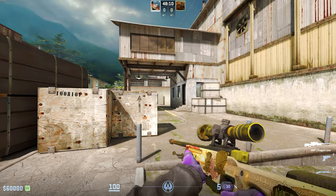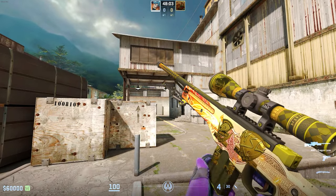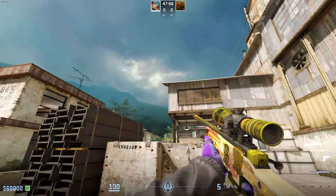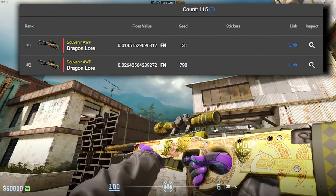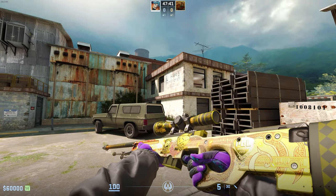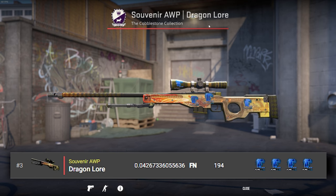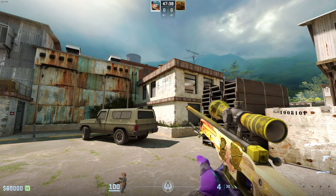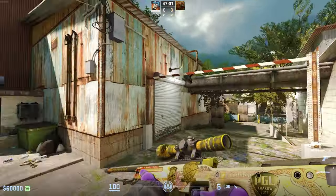In 2nd place we have the Souvenir AWP Dragon Lore in Factory New. There are only about 114 of these in existence, and a Factory New version is worth around $150,000 depending on the float. The top two lowest float souvenir Dragon Lores had their stickers scratched, while the third lowest float owner replaced them with 4x Titan hollow stickers. The most expensive souvenir Dragon Lore shown here is worth around $430,000.